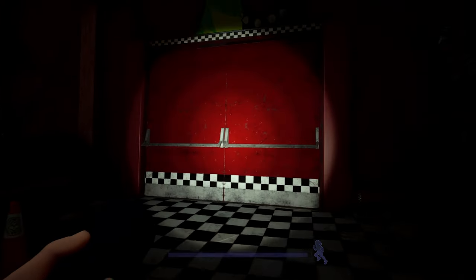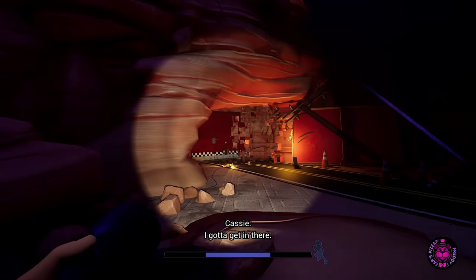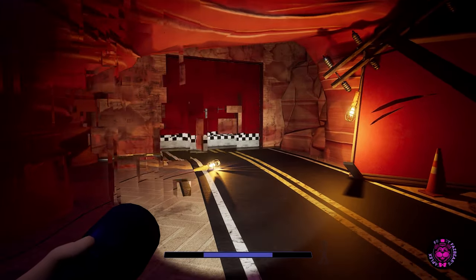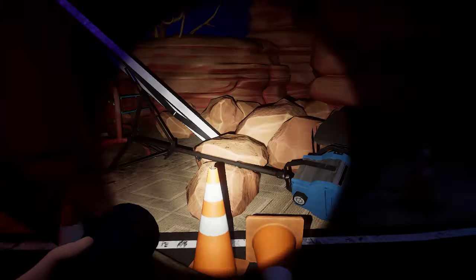Let's follow Roxy through these doors. You'll see her running away as she speeds to where she thinks Gregory is. Right here is a security node. For the child nodes we must travel down here.